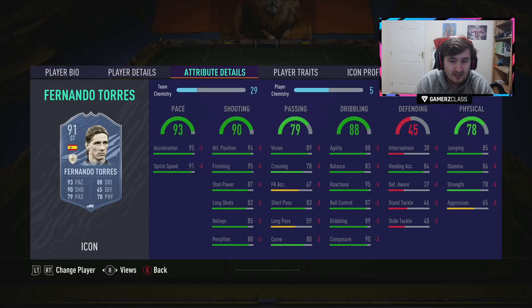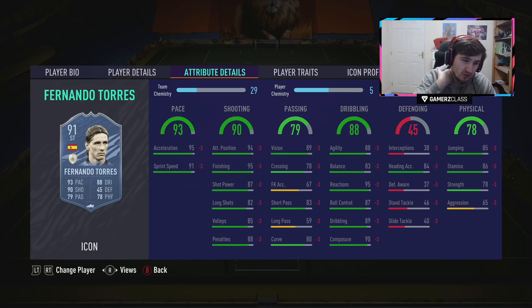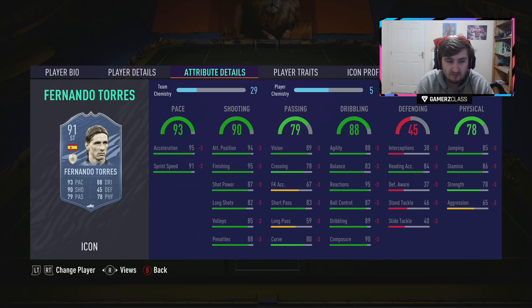Prime Torres — maybe if he wasn't Fernando Torres he'd be slightly cheaper, but I still think it's a great card. It doesn't really have a major weakness. Everything on his card is pretty good, four star four star is nice, both the shooting traits are there. You're probably paying a slight premium for Torres, but it's a fantastic card that I definitely think is worth using.